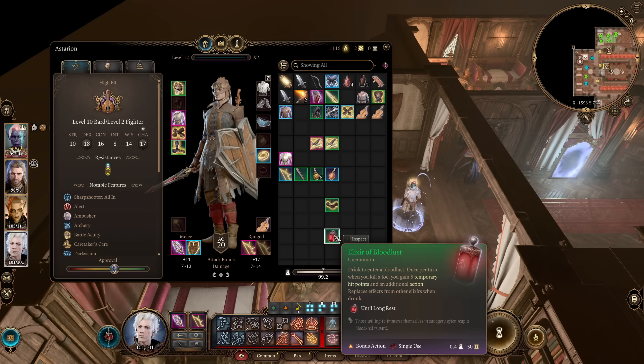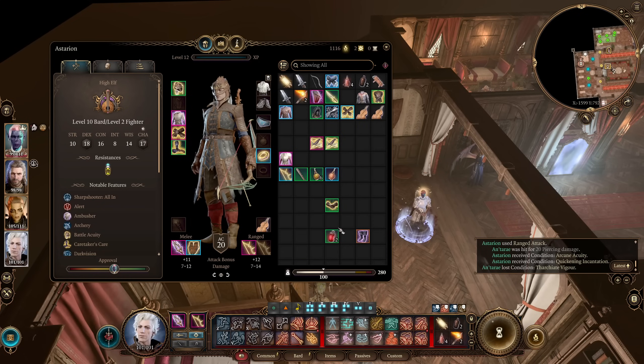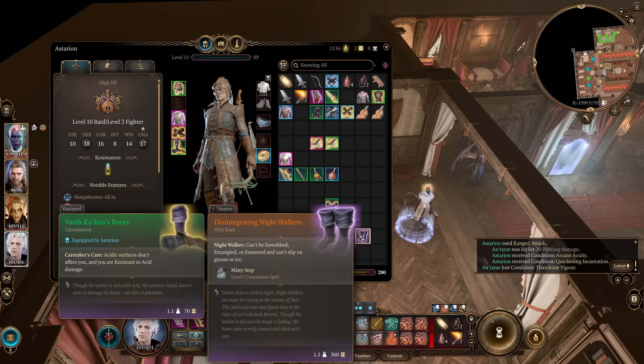The Elixir of Heroism and Elixir of the Colossus are also good, but this character uses Bloodlust Elixirs better than any other. For your remaining gear slots, there's nothing in particular that you need, although it can be very useful to get an item with Misty Step on it — something like the Disintegrating Night Walkers or the Amulet of Misty Step. And then you're just looking for anything that increases your hit chance — anything that gives you a bonus to your attack rolls, or increases armor class or saving throws, for your remaining amulet, cloak, and other slots.